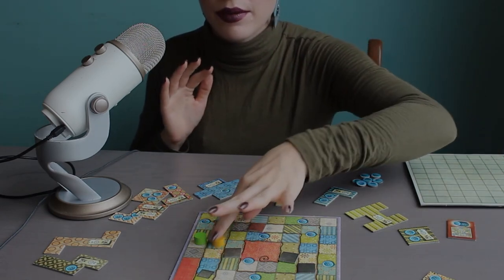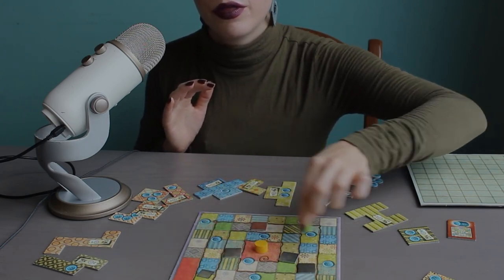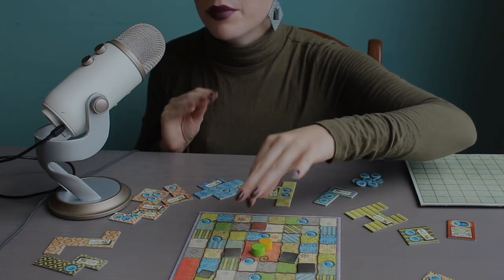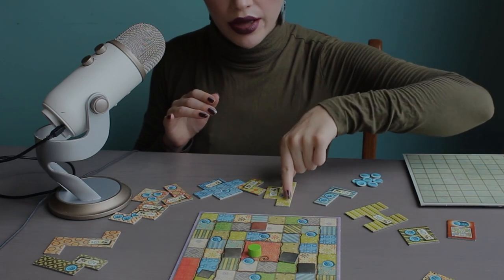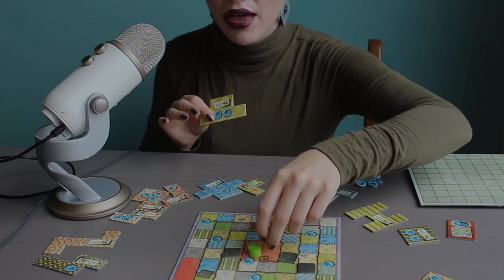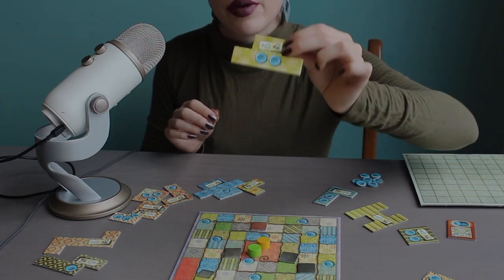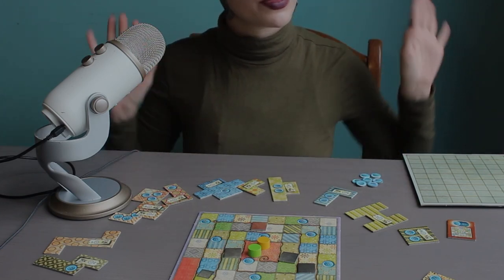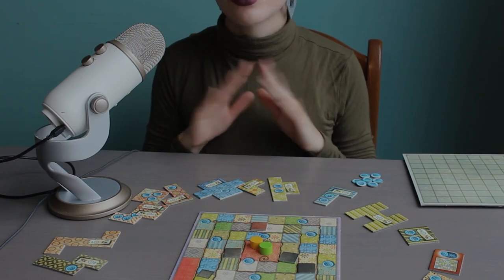The game ends when both players have made it through the full time board and have arrived at the last space. If in your last turn you move more spaces than there are left, that's totally okay — you'll just end up in the last spot instead of going the full time amount allotted. So once everyone is at home in the center, then we will score our quilts.